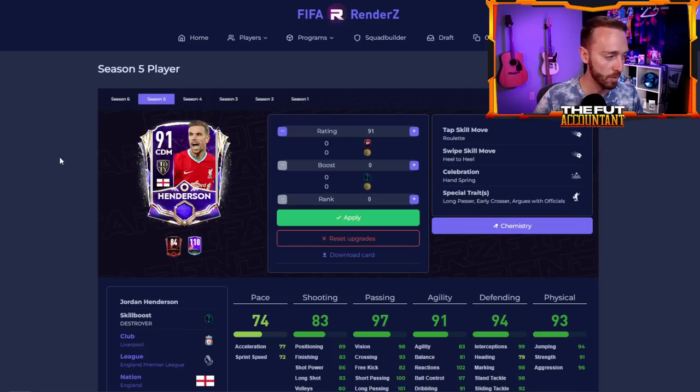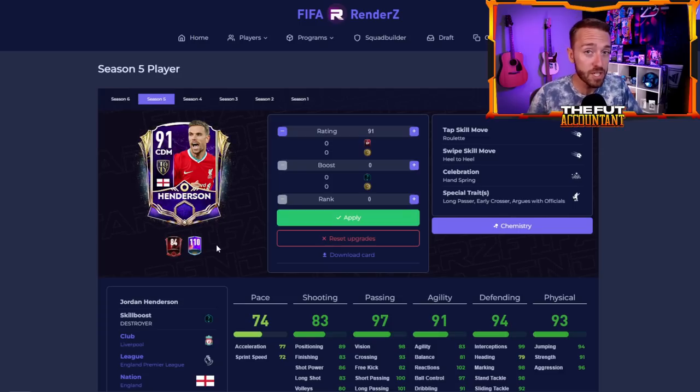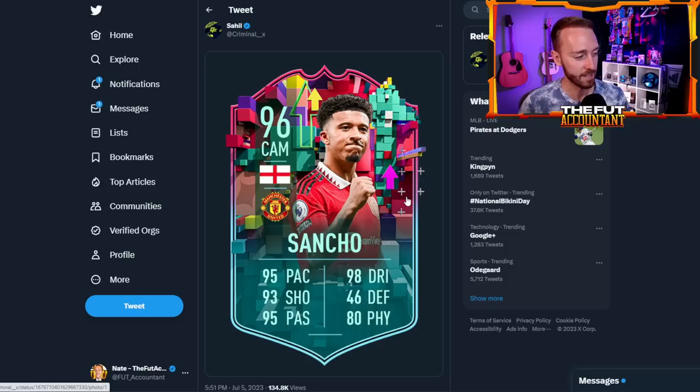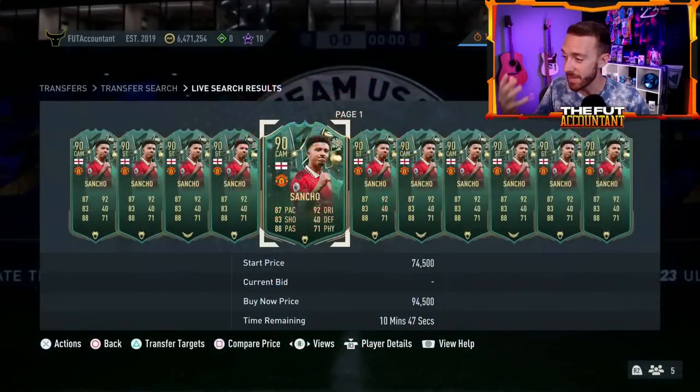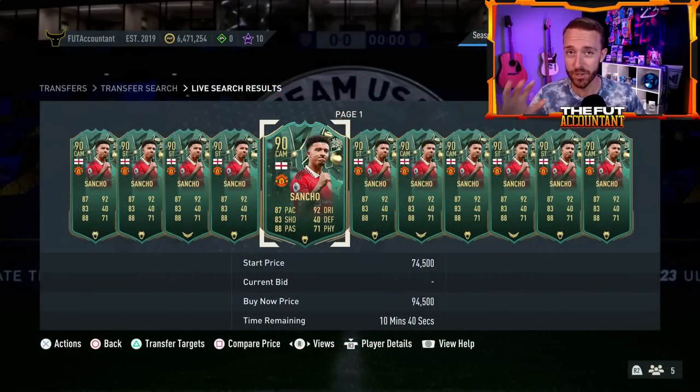In FIFA Mobile's Team of the Year last year, they did a promo called Retro Stars, which upgraded already existing cards to crazy high ratings with a new card design. Of course, in Ultimate Team ratings don't go above 100, so it would be a bit different. But that's the kind of thing we're potentially going to see. That is a theory — it is not confirmed. When you look at this card design and a concept Sahil whipped up, maybe the same dynamic as a Winter Wild Card Sancho put on a new card with upgraded stats. Again, just a theory, not confirmed.